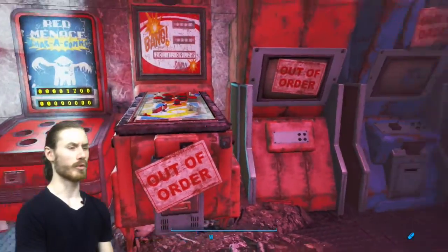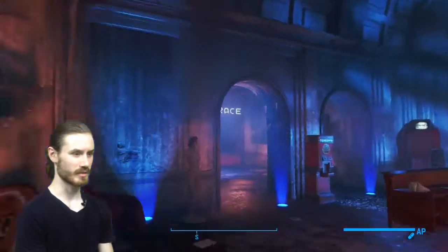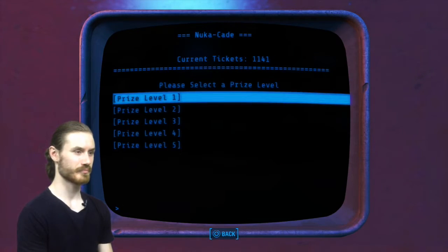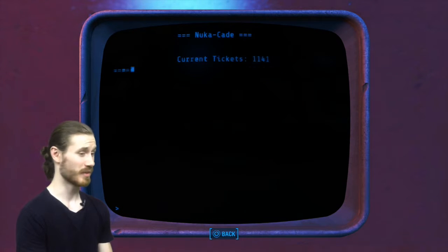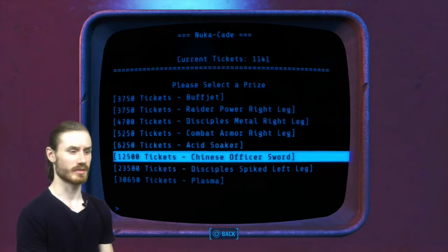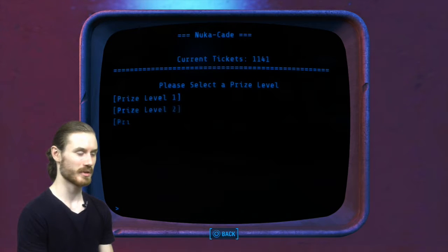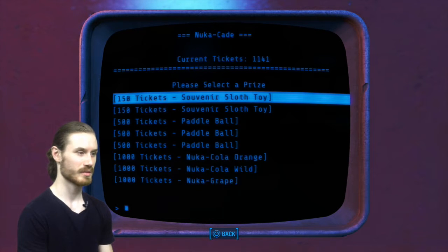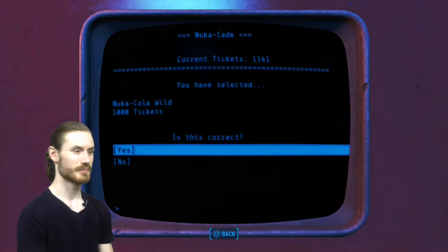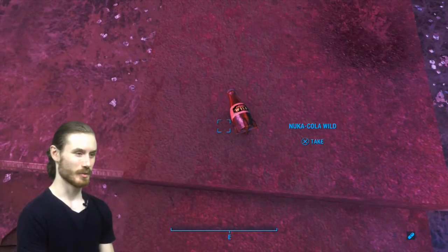Pinball? Out of order — it would be out of order. Let's submit our tickets. I think we've played everything in here. 1,141 tickets — let's spend them. You can basically get drugs and stuff here — seems fitting for the raiders. Nuka Cola Wild — I don't have one of those yet, so let's go with the wild. Yes, that's awesome! Nuka Cola Wild. I think we've collected most of the flavors now.